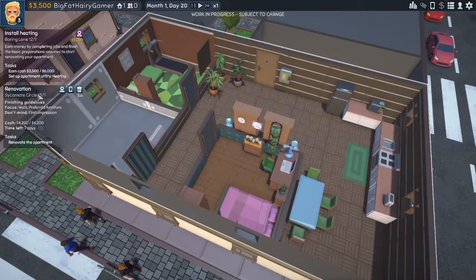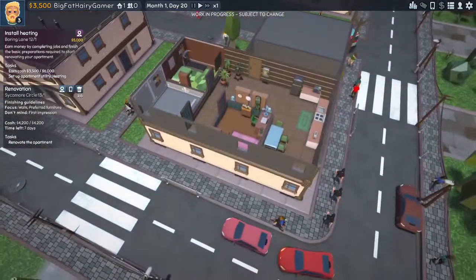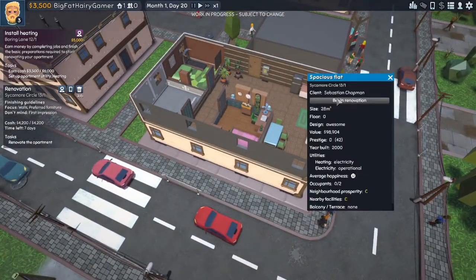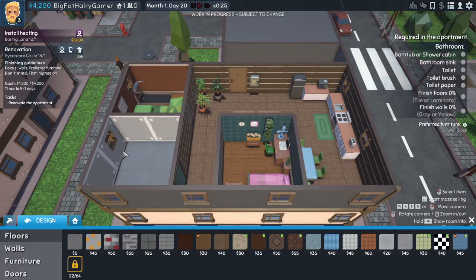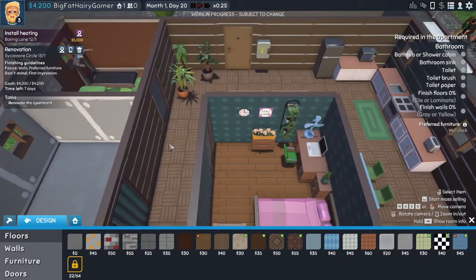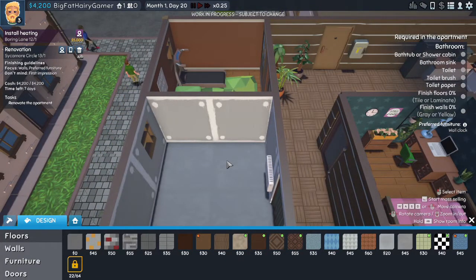So I've got seven days to complete this renovation and he wants a bathtub or shower cabin, bathroom sink, toilet, toilet brush, toilet paper, tile or laminate floors, and grey or yellow walls.